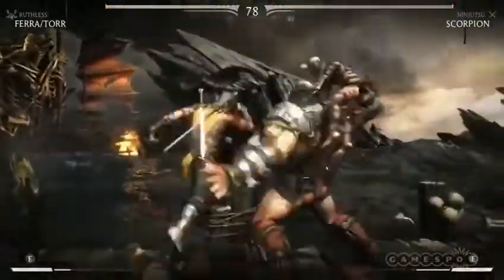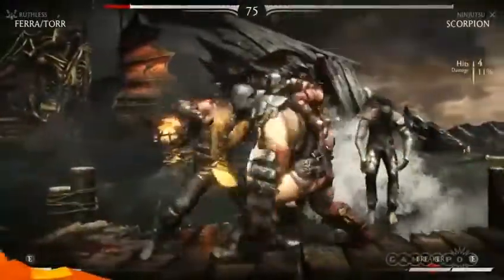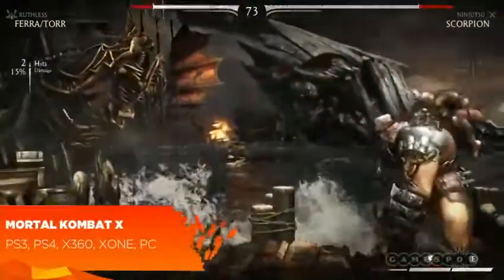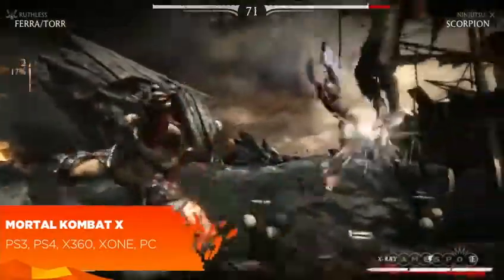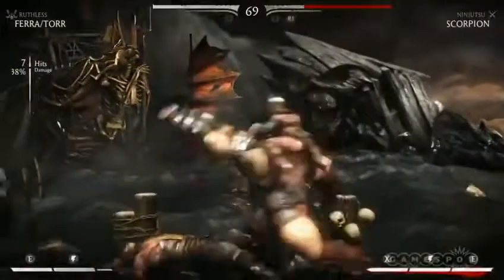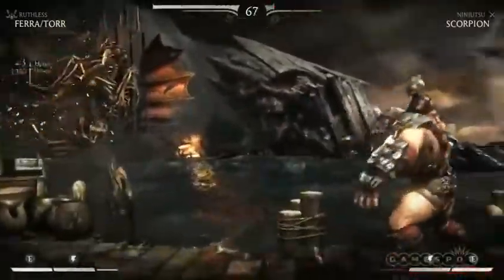When he gets hit, she gets knocked off. I see he tried to club Scorpion with her there. She gets knocked off and then she jumps right back on his shoulder. Right now she just stabbed him — that's called a pain and gain move. So he starts bleeding, taking damage, but he's inflicting way more damage. So it's a bit of a risk-reward type of thing.